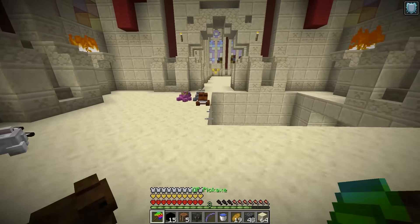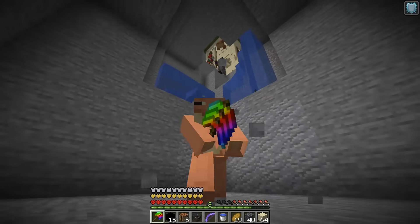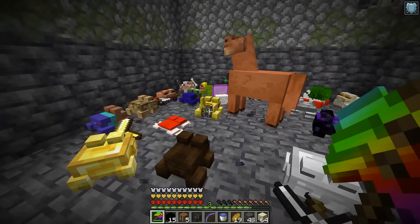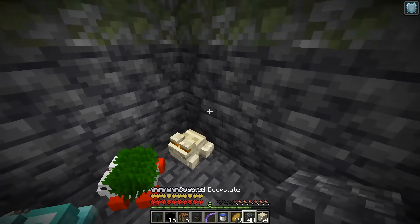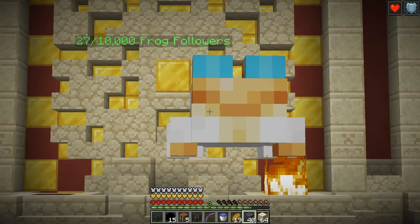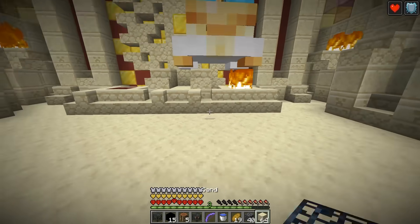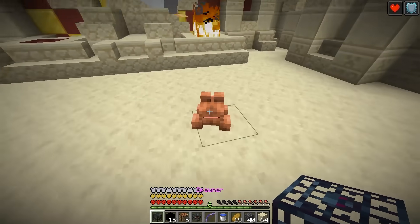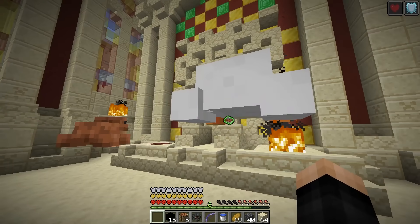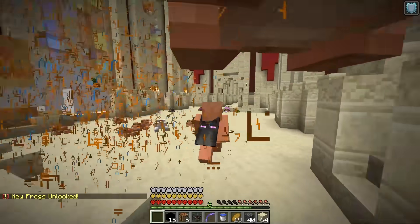I realize the OP pickaxe can mine spawners, so I fight through a dungeon and mine one. Back at the god frog temple, he shows 27 out of 10,000 frog followers. I spawn a cage of frogs and give the god frog the spawner — it spawns frogs continuously. That was enough! We receive frog bestiary volume 6 — new frogs unlocked: bedrock, above, DJ, phrog, and dragon frogs.